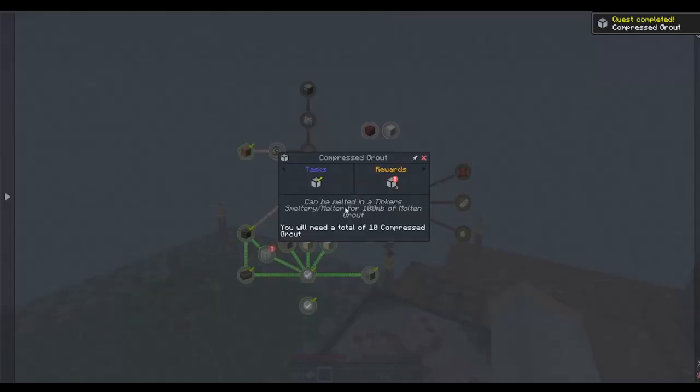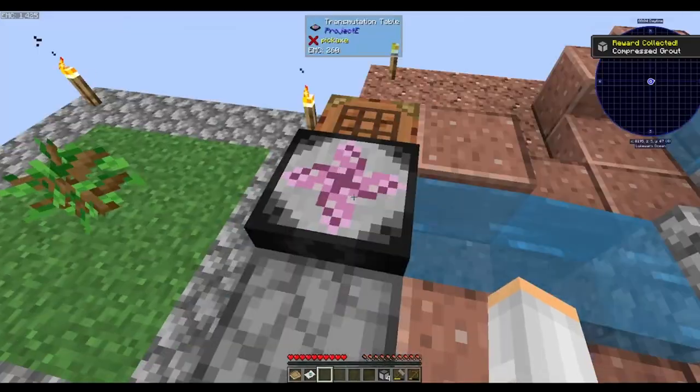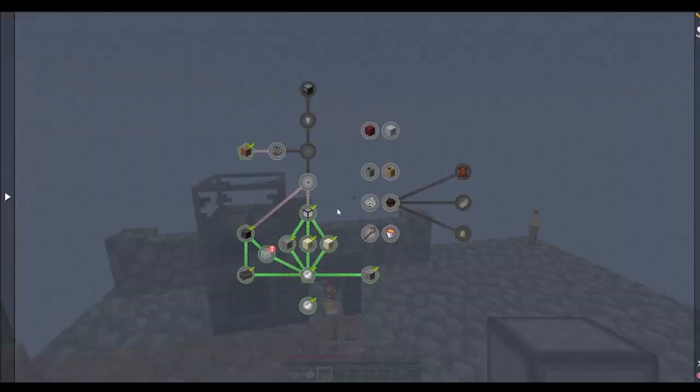It says we're going to need a total of 10 compressed grout — it gave us four, so we need six more. Six, seven, eight, nine, ten — there's the total of 10.